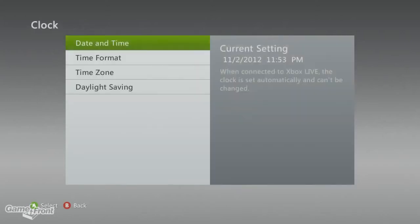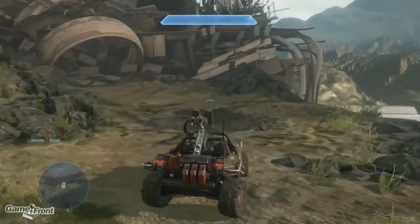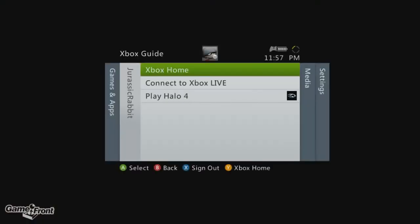Now restart Halo 4, play the Mission Requiem, and when you spot this circular piece of wreckage, bring up the guide and wait until midnight hits before you hit the gas and make the jump.